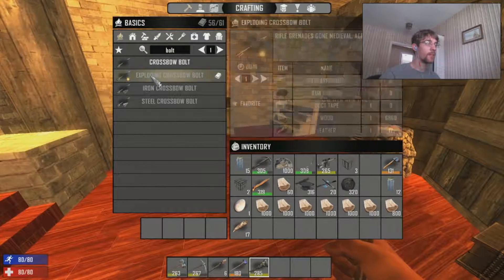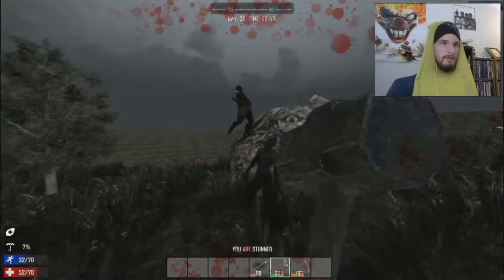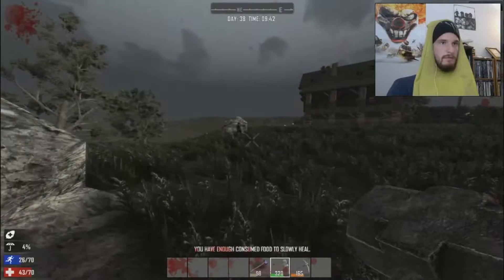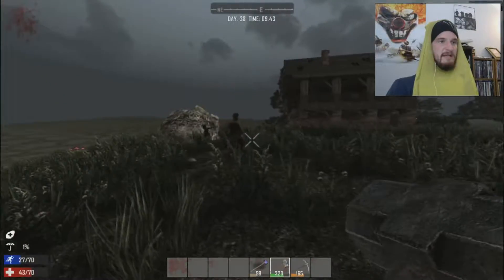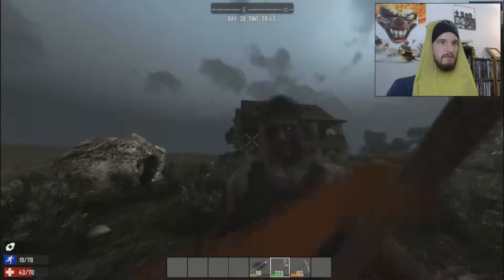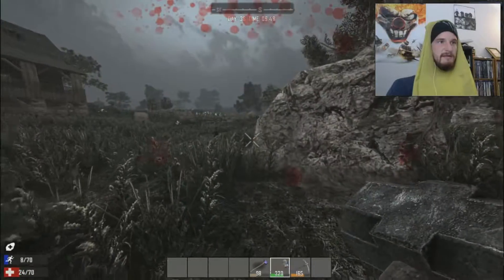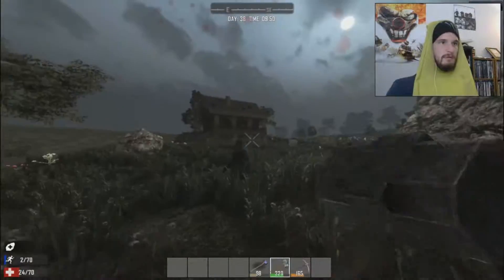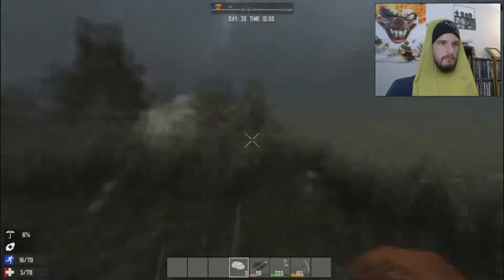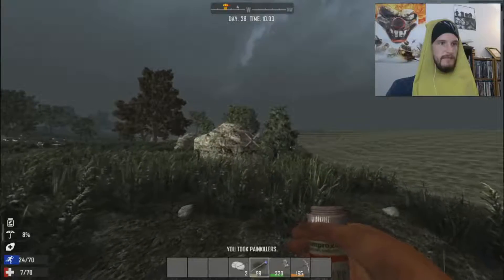Oh, here we go. Found it. Steel arrowhead, gunpowder, duct tape, wood, feather. So duct tape — that's going to be the problem. We don't have that much. We have 27, and it takes one duct tape to make one, so we can only make 27. Didn't we decide on not doing that because it takes more resources? We do flaming arrows, which takes two gunpowder instead of 25. That goes with your wooden bow — yeah, that might be better. Light him on fire.